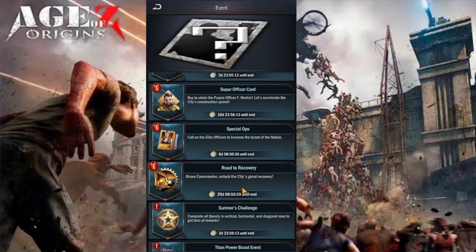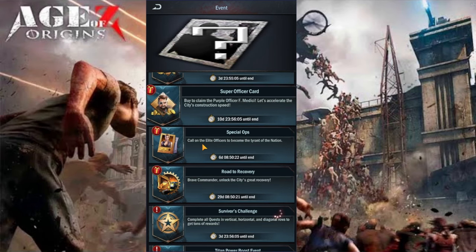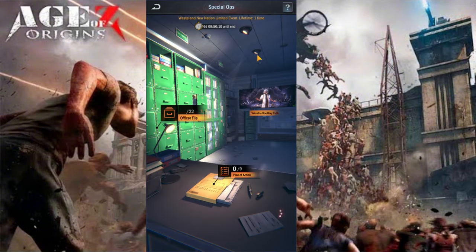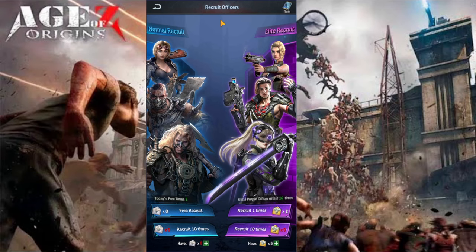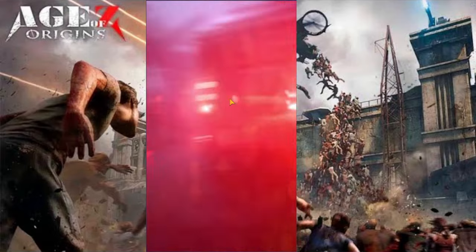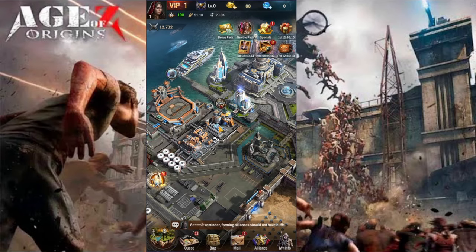There's a survival chest in the event tab. We have a survival chest and a cyber officer card - I guess it has to do with the level. We got some free items, which is cool. We can recruit officers here and I have a free one - Victorium, welcome to the team! Then we have the elite recruit. We got a fragment, so we can be collecting heroes by collecting the fragments for them. That's really cool.